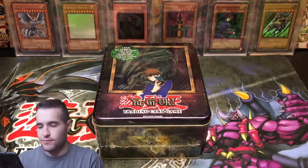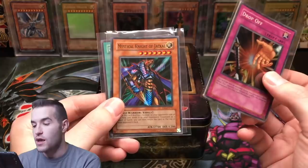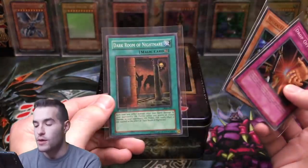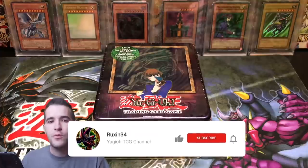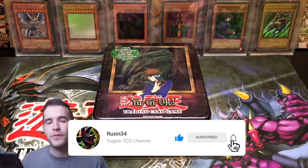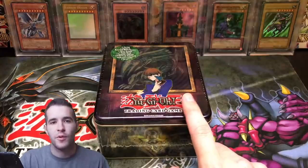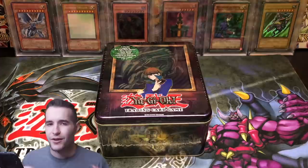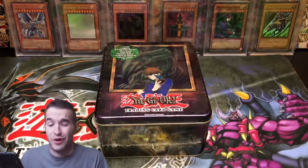Also, for the giveaway, we're giving away these three cards: Drop Off from Legacy of Darkness, a Mystical Knight of Jackal from Dark Revelation 1, and Dark Room of Nightmare First Edition from Pharaonic Guardian. Like the video, be subscribed, and let me know — how many foils do you think we pulled from the 12 10s? Not including the 12 promos. Just other foils. How many do you think? You can go back and cheat if you want, but it's more fun to guess.